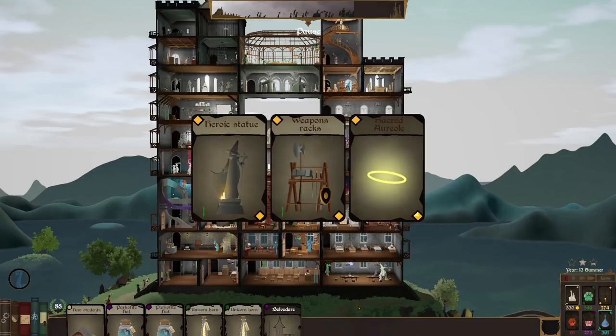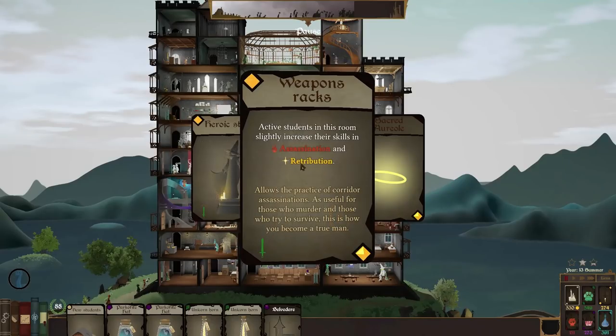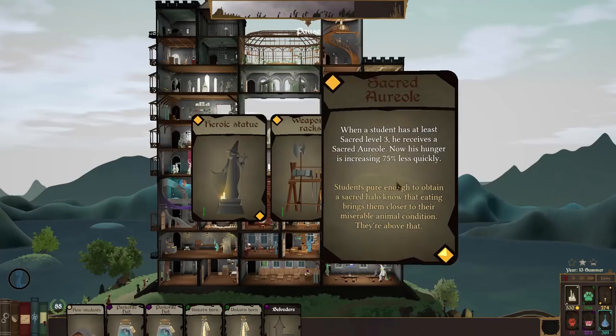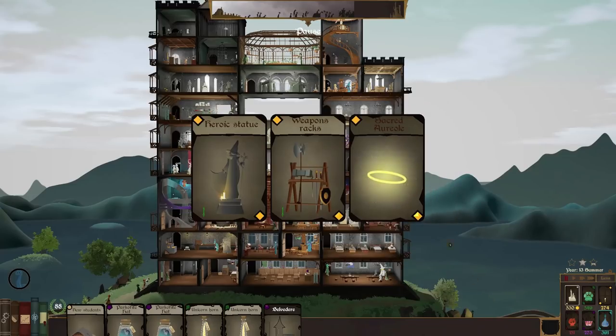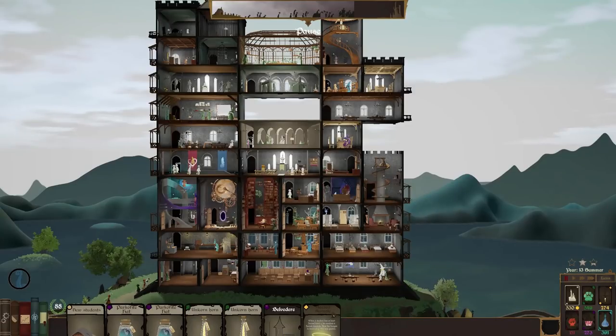Let's get a light deck card. A heroic statue — they have a small chance to get the brave trait. Weapons rack — not so bothered. Or this: when a student has at least sacred level 3 he receives a sacred aureole. Aureole — it's essentially a halo. His hunger is increasing 75% less quickly. I quite like that — I like the ones that apply generically and just absorb into the university itself. We've got just enough — 391 gold — for another alchemy card.